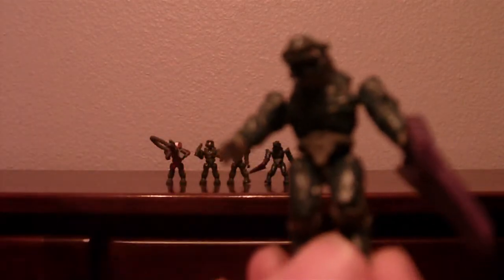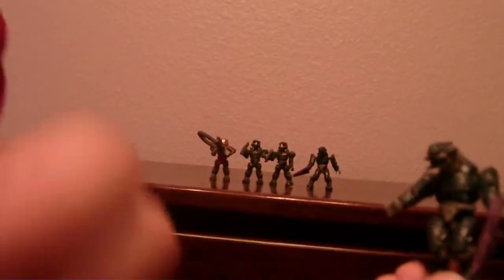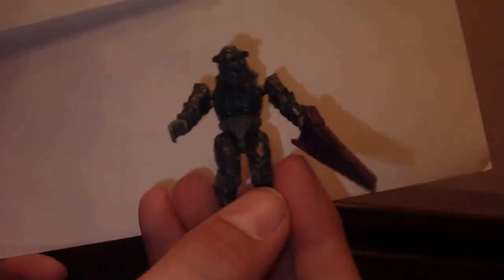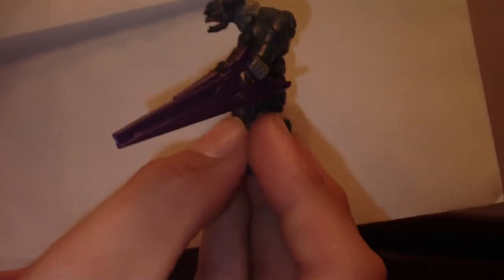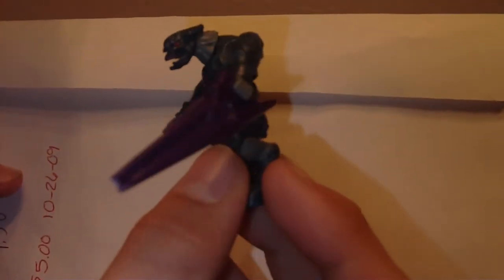I'll show you a close-up of the Covenant figure. I don't know if y'all can tell, but he's actually blue — no, y'all can't tell. He looks blue here. It's a purple rifle. He's got nice detail on the head, he's got the jaws, and they did the legs right. Very proud of them because they usually suck.